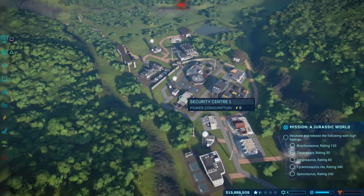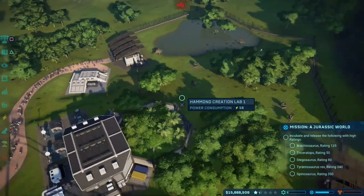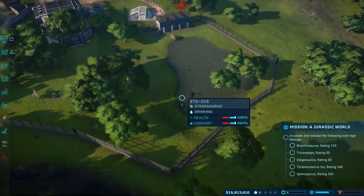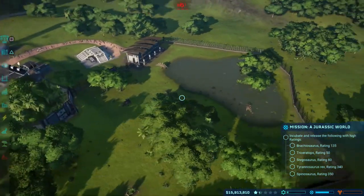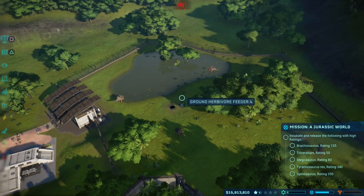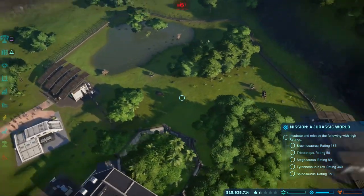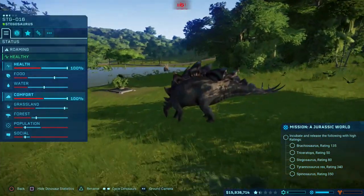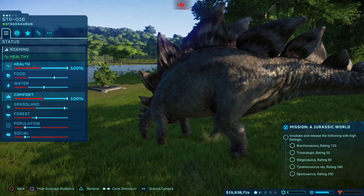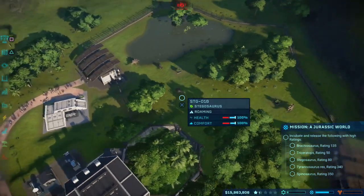First things first, the two dinosaurs we're going to start with are the Stegosaurus and the Triceratops. Now, we already set up this enclosure in the previous video. And it's very important that you have a pen near the entrance here that includes the Stegosaurus that spawn outside of enclosures when you first start the level — not randomly, but they spawn there. The reason for that is Stegosaurus have a social requirement of five, which is quite high, and also a fairly high population requirement.